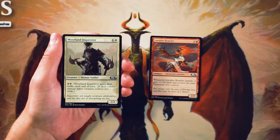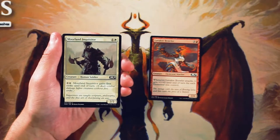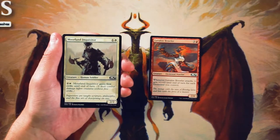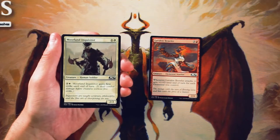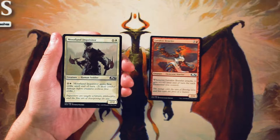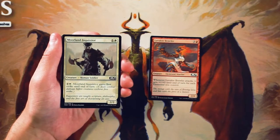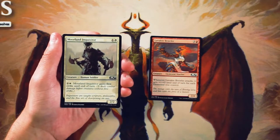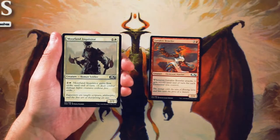Moreland Inquisitor is a 2/2 for 1 and a white. You can pay 2 and a white and it gains first strike until end of turn. This is just a really serviceable, pretty good 2-drop. It's a 2/2 for 2, so it's a bear right off the bat, and then has conditional first strike as long as you leave up the mana for it. Honestly, just a bear with upside is really solid. Not as good as Lava Kin Brawler obviously, but still really nice if you're in a white deck and looking for curve consideration picks. This is a perfectly good one to use — just a really decent 2-drop.